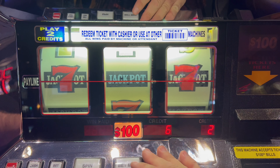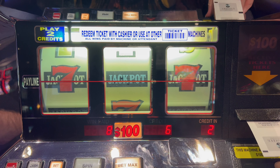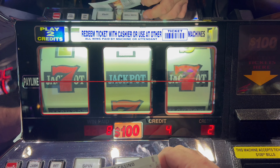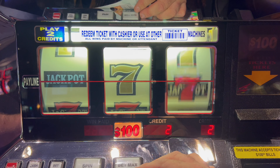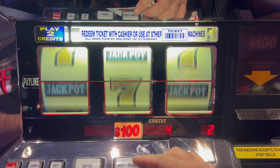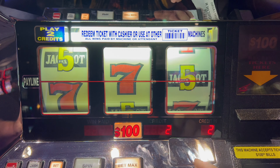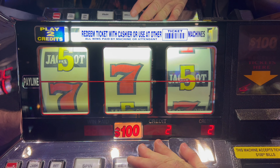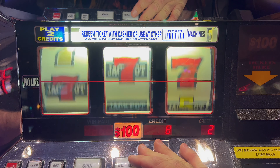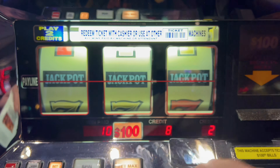Getting close. Another $800. Wherever that seven is in the middle, that would be nice. I'm going to try to get a lot of these TITOs lined up. $400 more. Sometimes there's like the weird air on this machine — I'm hoping we're going to avoid that. $800 more. There we go, $1,000. You'd think there'd be more, but it's not.